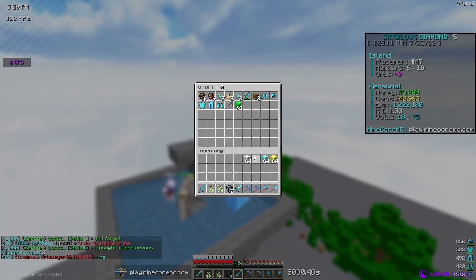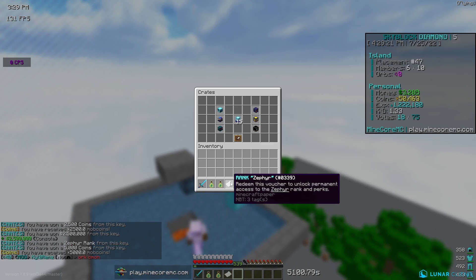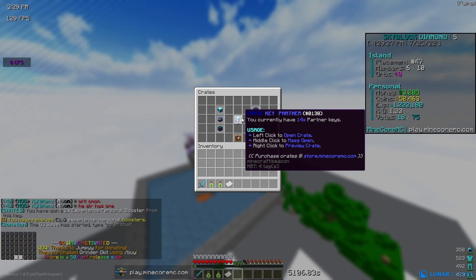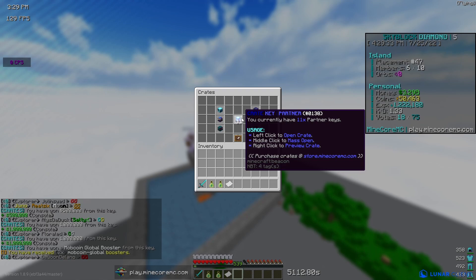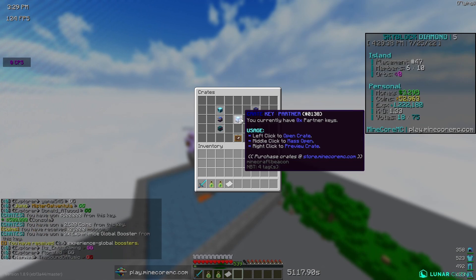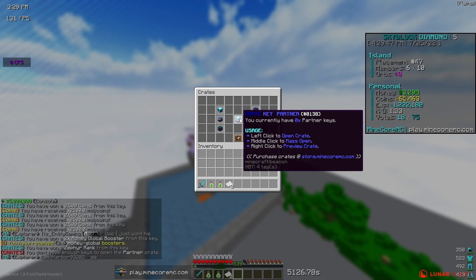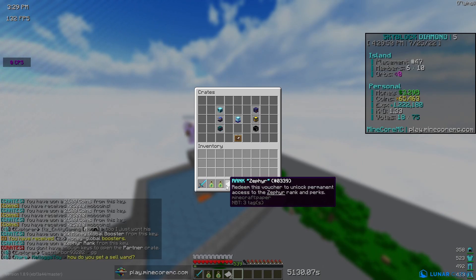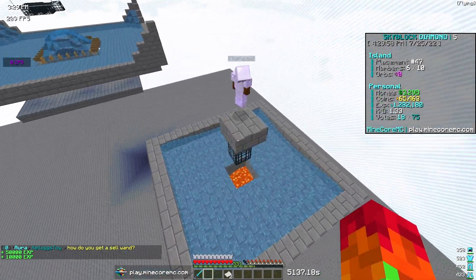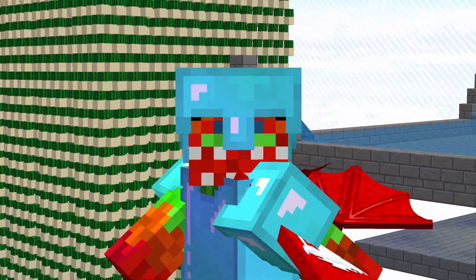Now I have 19 partner keys — I'm just going to middle-click and spam them all. I got a Zephyr rank — that's the second top rank — shout out to my island member who's going to be getting that. We got an experience booster, two partner keys, a bunch of money, a bunch of mob coins, some global boosters, and another Zephyr rank. I'm going to use both XP balls — we got to level 550, almost at 1.3 million. That pretty much concludes the intro.